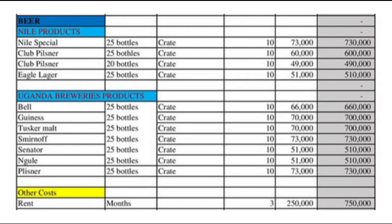Then go for Club Pilsner — you can also take 25 bottles per crate, and stock like 10 crates. Depending on your amount of money, you can choose to go with more crates. For Club Pilsner, each crate is at 60,000 shillings. Then you'll also go with another Club Pilsner variant; you can take 10 crates. That one is 49,000 shillings, almost 50,000.